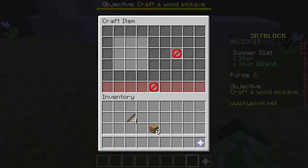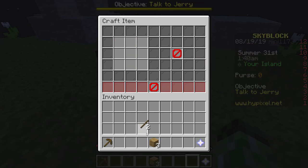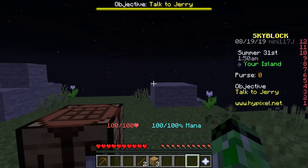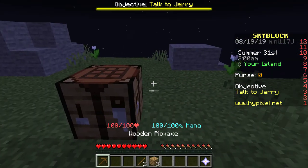Now I just have to craft a wooden pickaxe. There we go. Also, the crafting grid is way different. I don't know if it gets bigger — like the crafting area — or if it's just a way to be different. I am not too sure, but I guess we'll find out later.